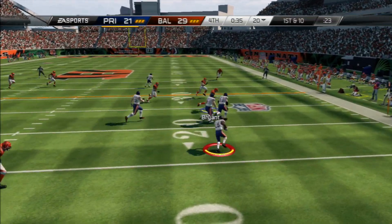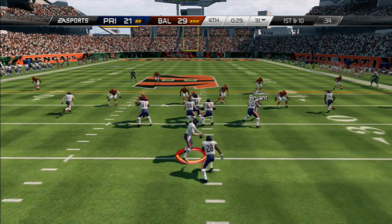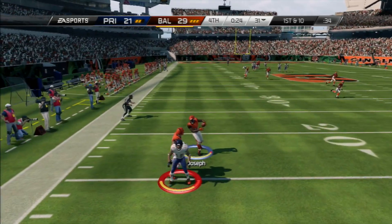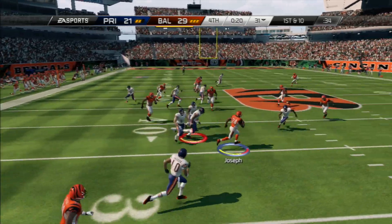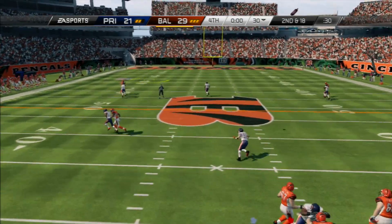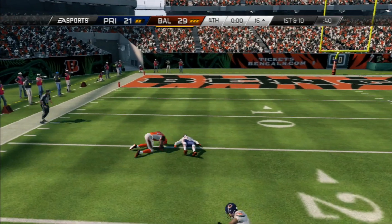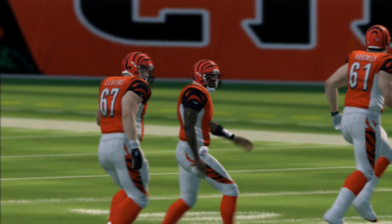Right here he runs a screen and gets a nice pickup. Jonathan Joseph does manage to tackle him — a game-saving tackle, otherwise that could have gone all the way. He goes with this play action and Jonathan Joseph makes it up. Man, I'm still selling him — I don't care, he got burned three times and gave me a heart attack. Right here we're just wasting clock, and right here the game's over. It's 21-29. Look at Josh Gordon! Anyway guys, if you enjoyed this quick gameplay, stick around, and until next time, I'm out.